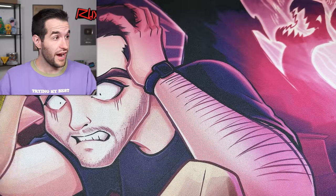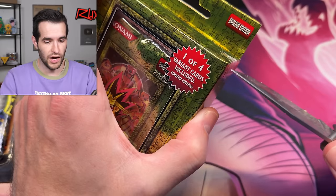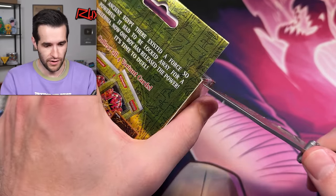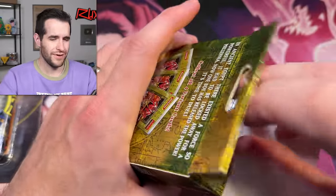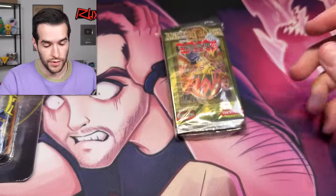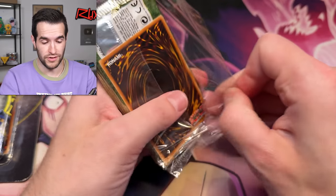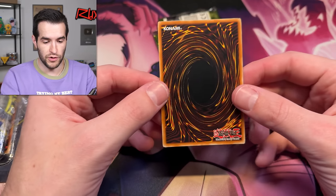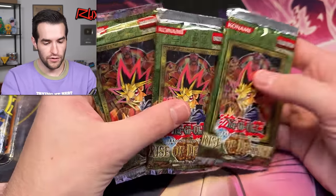Wait — I almost forgot two items! The Invasion of Chaos first edition third-party blister and the Rise of Destiny special edition were buried under all the loose pack wrappers. Sorry about that! Three packs left in the special edition — there's a promo which could be the Dark Magician Girl, which would be a really nice PSA 10 if in good condition. There are four different promos though — could be Vampire Lord, Diffusion Wave Motion, all that stuff. Okay: Diffusion Wave Motion, not amazing but it's fine.